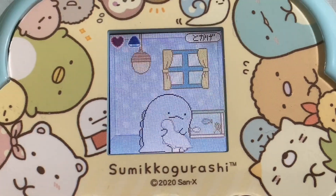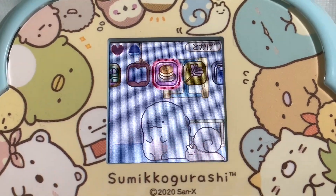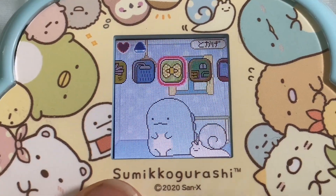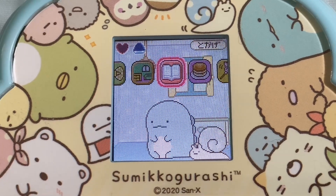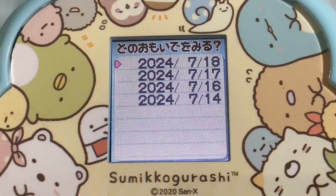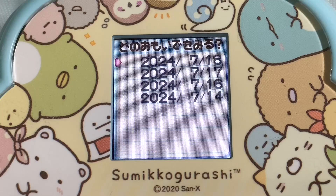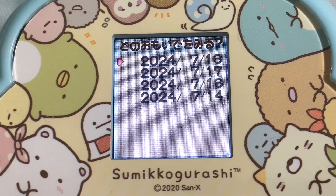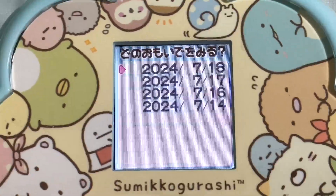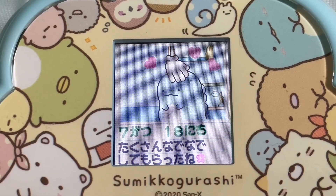We'll have a quick look at how you get to the diary - it's in the menu, that book there, but you've got to go all the way along to get to it. Tokage has made four diary entries on the 14th, 16th, 17th and 18th of July. You can look at them individually. He must have been saying 'thank you for giving me lots of pats.'